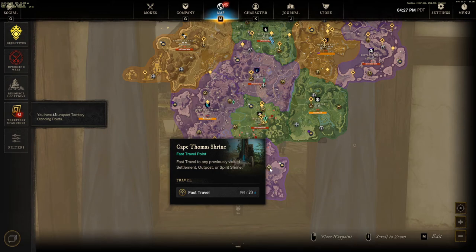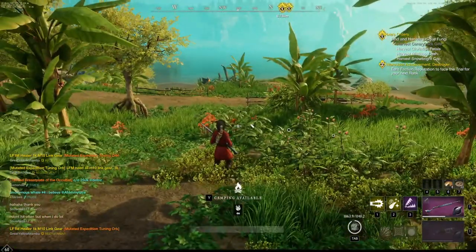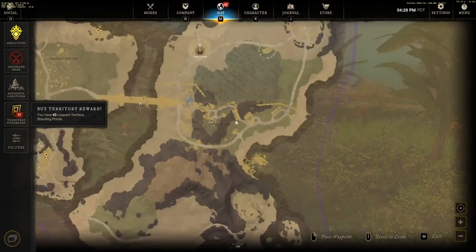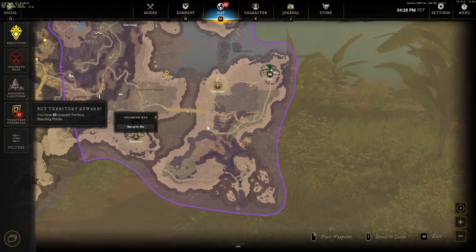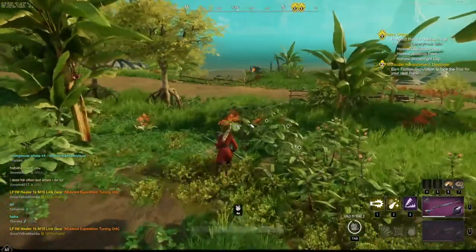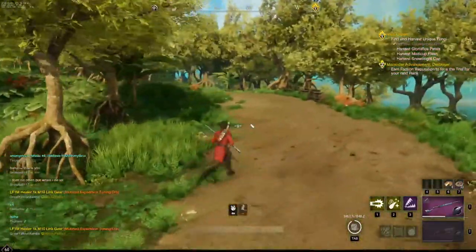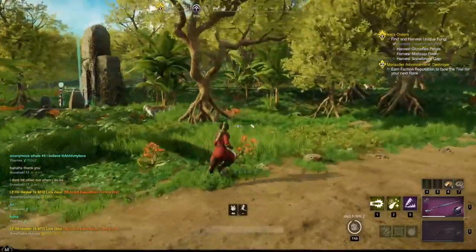Now that we're at the first spot in First Light, I'm gonna show you guys my route. We pretty much ran along this road, killed all the bunnies we found, and then made a complete circle all the way back. I'm gonna show you the route so you can see exactly what I took.